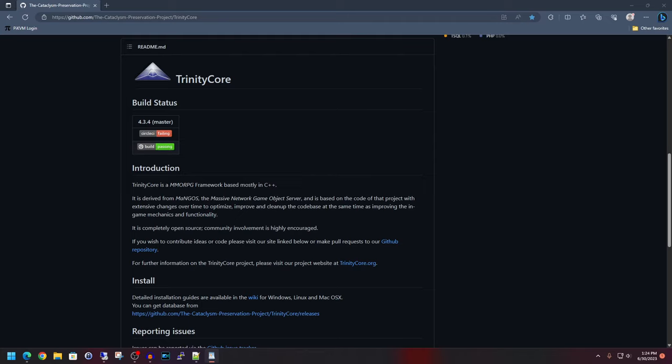What's going on everyone? Today I'm going to show you how to compile your own World of Warcraft Cataclysm patch 4.3.4 server using Debian Linux. This is a follow-up guide to my Windows-based Cataclysm server video — I'll have a link for that in the description below. We will be using the Cataclysm Preservation Project, which is based on the TrinityCore project.